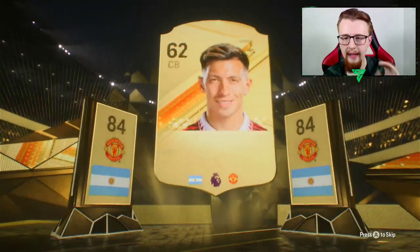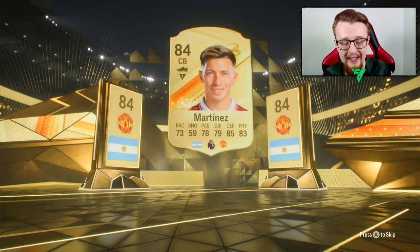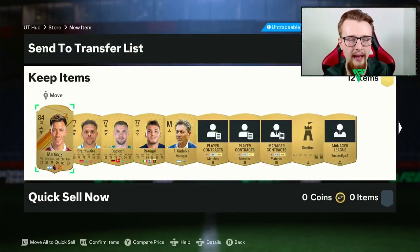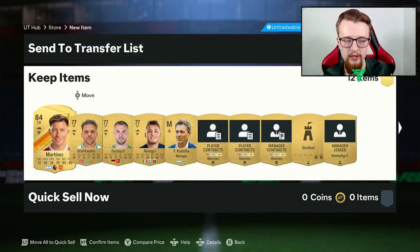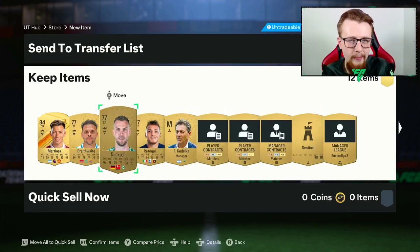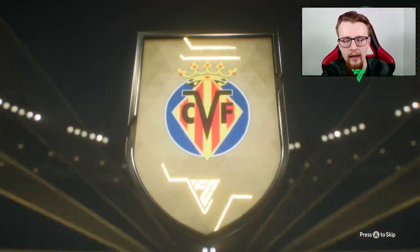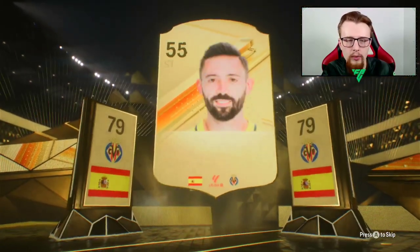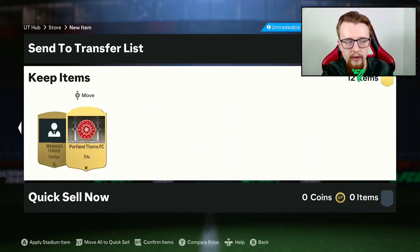Straight away we've packed an 84-rated Martinez - I did not expect that. It is a very usable card, although he isn't super good in terms of his height. At the start of the game cycle he isn't really worth anything, but he can play as a center back. Apart from Bernardo Silva, that's actually our best packable so far. A few higher-rated cards which are going to help us out in the long run - all the untradeable ones go straight back into SBCs.